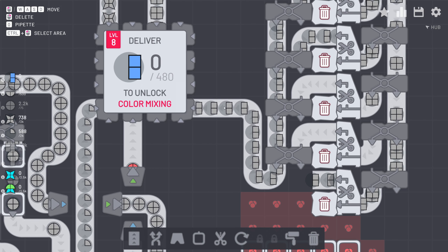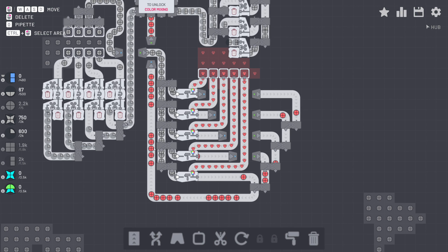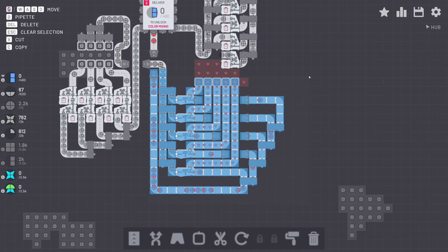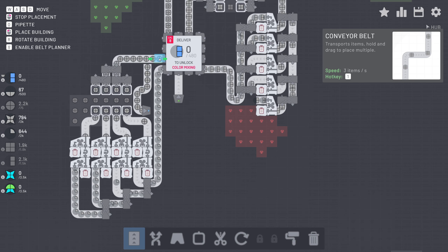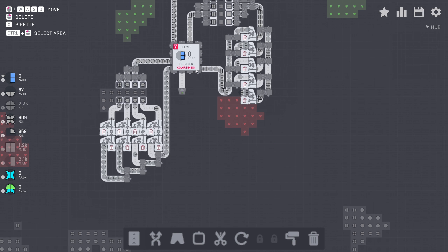The next thing we need is a cut-up square that should be painted. We do not need the red circles anymore. So I'm going to control-drag over this entire area, hit the delete button and get rid of it. Just to be sure, since we probably need to collect more circles, I'm going to make sure the circles go back into the hub. Now let's find some squares together with a blue color.